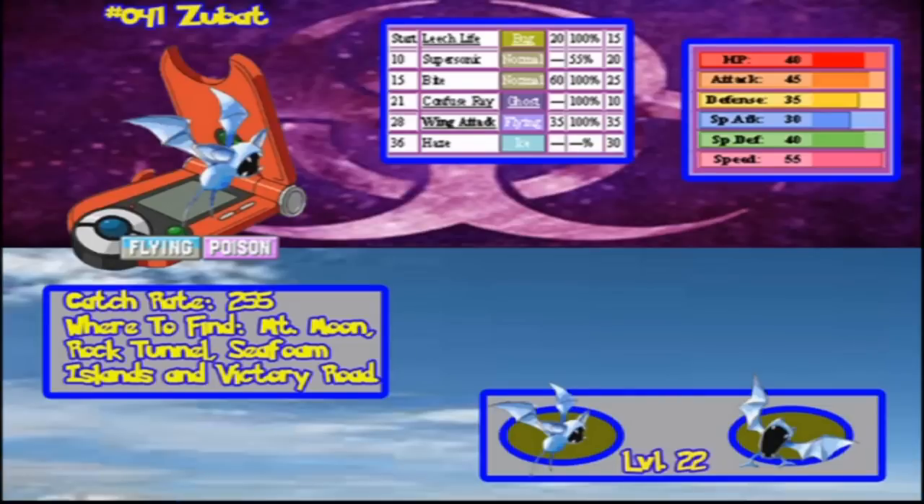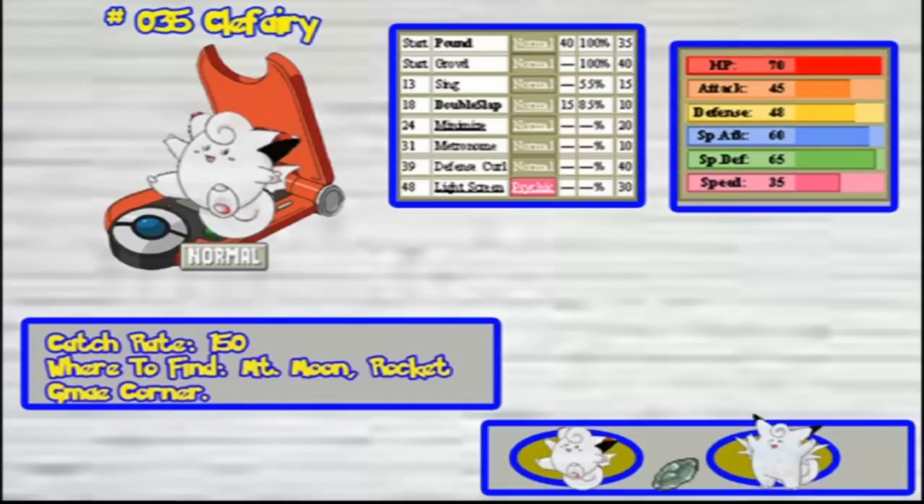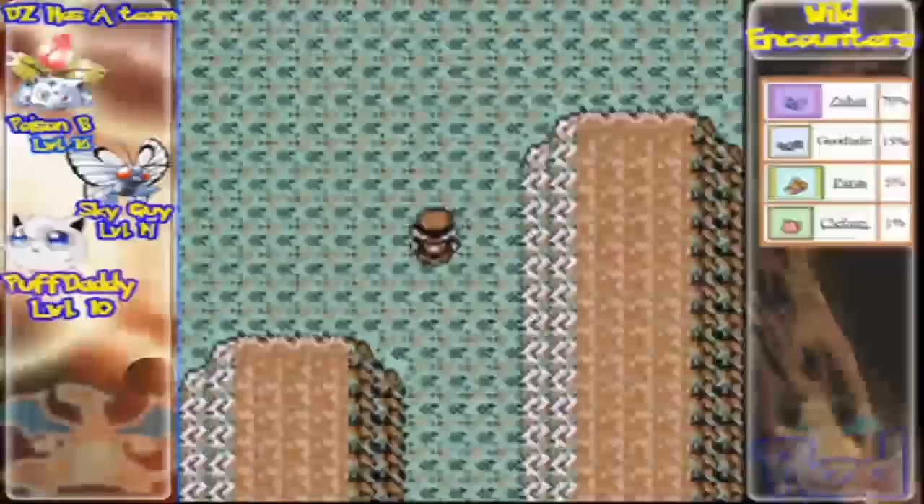Next up we have Zubat — that's probably the first Pokemon you'll run into. Zubat is really, really fast and it evolves into a good Pokemon. But you can't access its next evolution in this game because it's from Johto. So Zubat isn't actually that good in this game and I wouldn't recommend it. Last up is Clefairy. Clefairy is awesome — really good, just like a Jigglypuff. It learns a big variety of moves. You can use it, but it's really rare — there's only like a 1-5% chance to find it. But if you can find one, really use one.